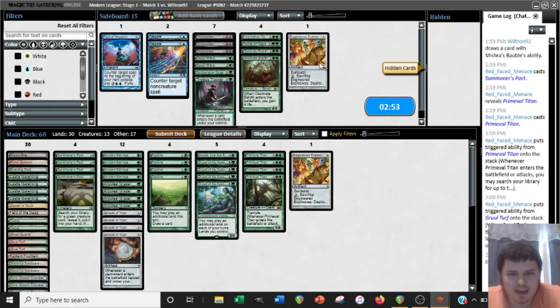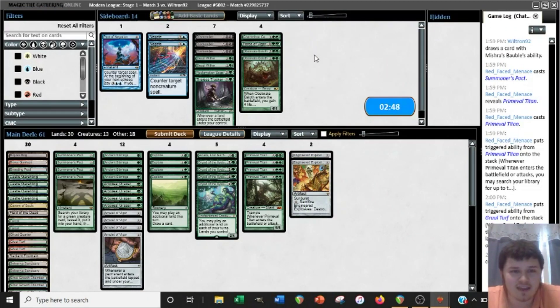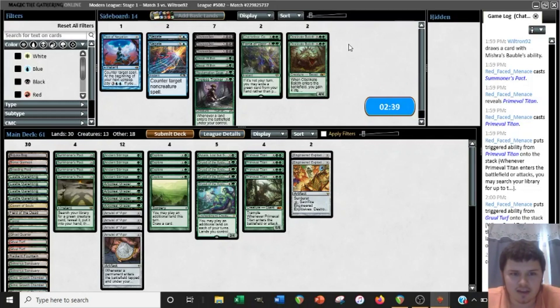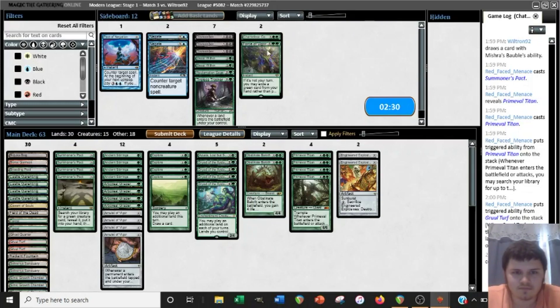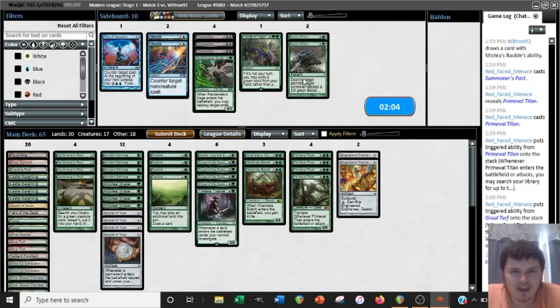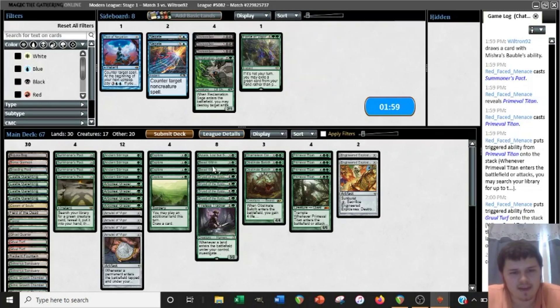Usually these types of games don't play out as simple as that. I'm not sure if the mainboard Engineered Explosives was really doing anything in that game, but perhaps if it had played out a little differently it would have been better. Baeloth kind of helps stabilize, and it's good against Kroxa and Kolaghan's Command. I think this matchup is about just buying enough time. Beast Within could potentially hit something like a Damping Sphere, and it would be able to turn a Death's Shadow into just a 3/3, which is much more manageable. I'm not sure that Beast Withining Lurrus is that great, but it might be better than Dismember.